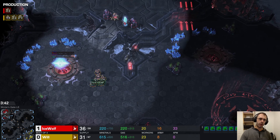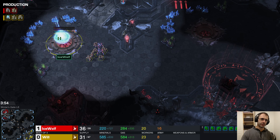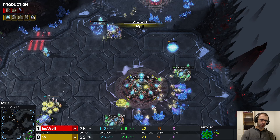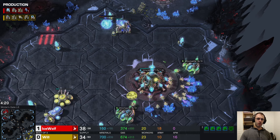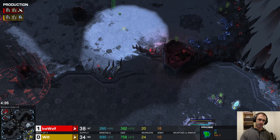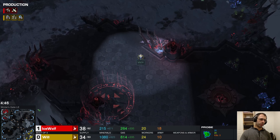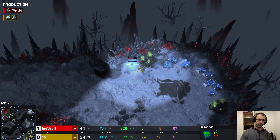The Cybernetics Core is coming out, which gives Ice Wolf access to Stalkers. You can see how far ahead he is right now — there's no tech on Will's side, just a single gateway, compared to Ice Wolf's two gateways and a Cybernetics Core. Ice Wolf could literally just build Stalkers, march across the map, and win — press F2, A-click, and the game is over.